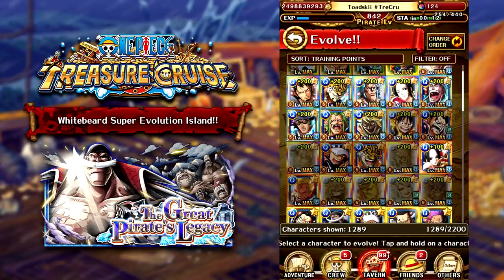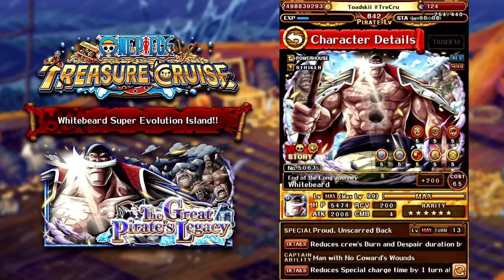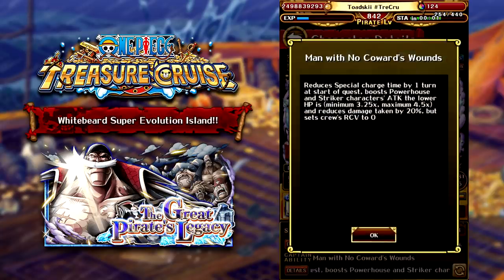So here we have the brand newly released super evolution of Whitebeard. His stats are monstrous — he is a quick powerhouse striker, which does not change. His captain ability does get a very minor change as well. He will go ahead and reduce cooldowns at the start of the fight and still boost striker and powerhouse characters' attack, however they have changed his base multiplier.